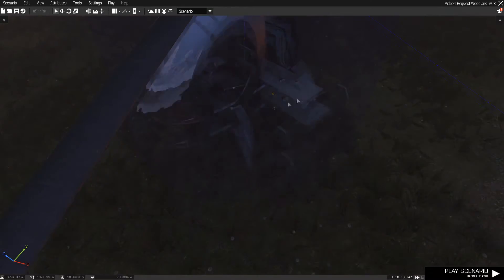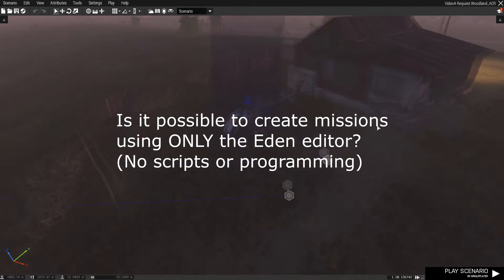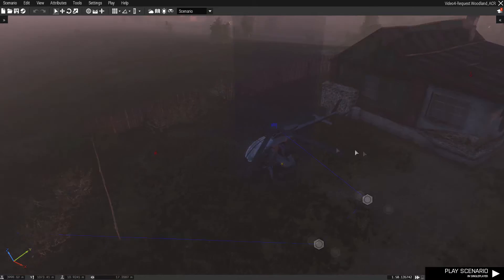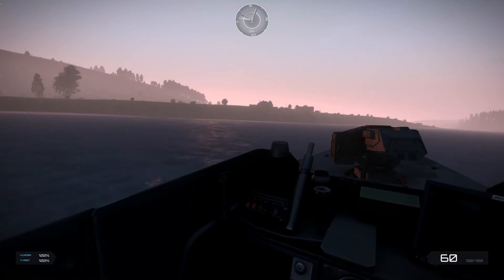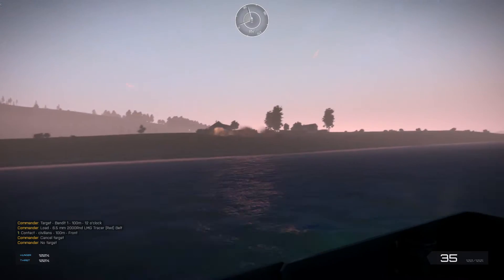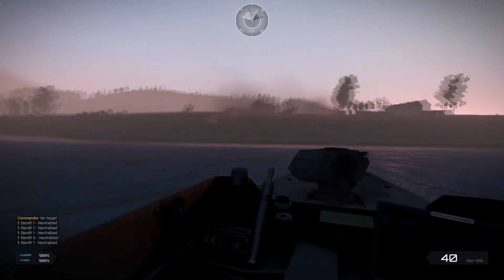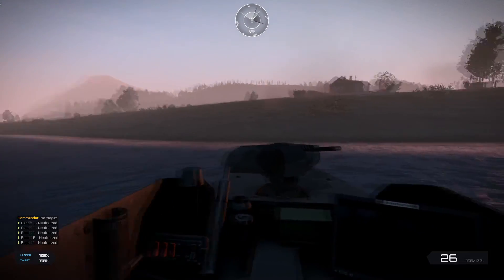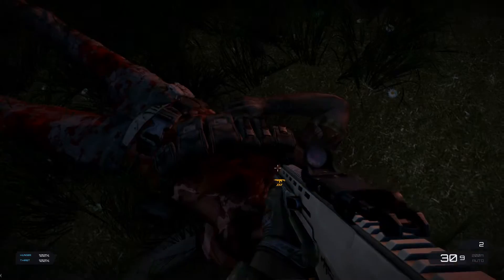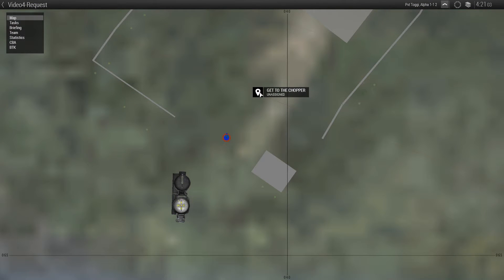I wanted to know if it's possible to only use the Eden editor to do this, and I think I found a solution. I'll share that solution after we play this mission — we're just going in guns blazing. That was loud — they obliterated them, they no longer exist. Anyway, if you look at the map we see 'Get to the Chopper' — that's the mission.